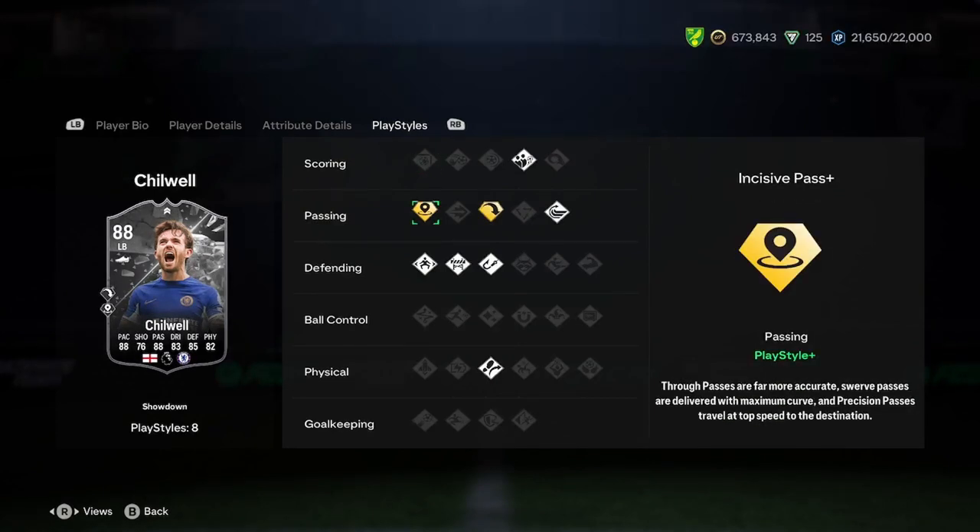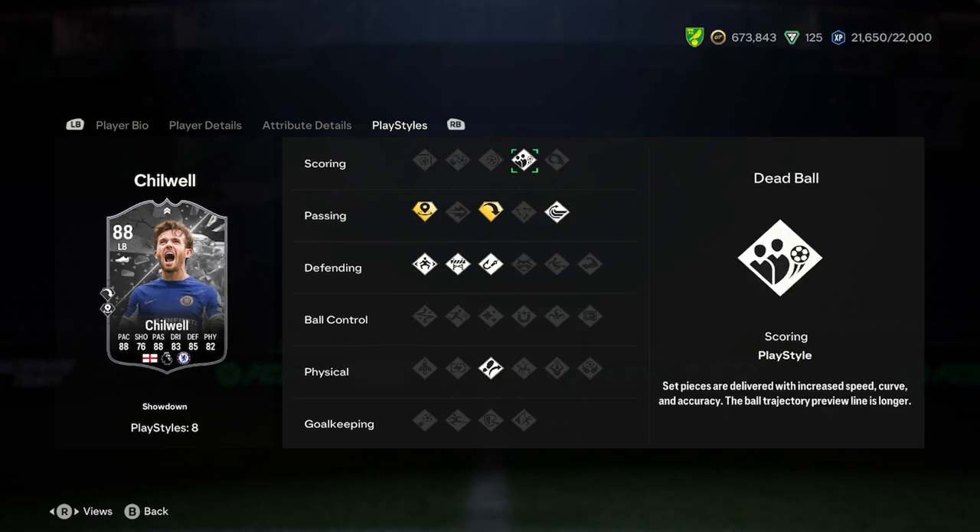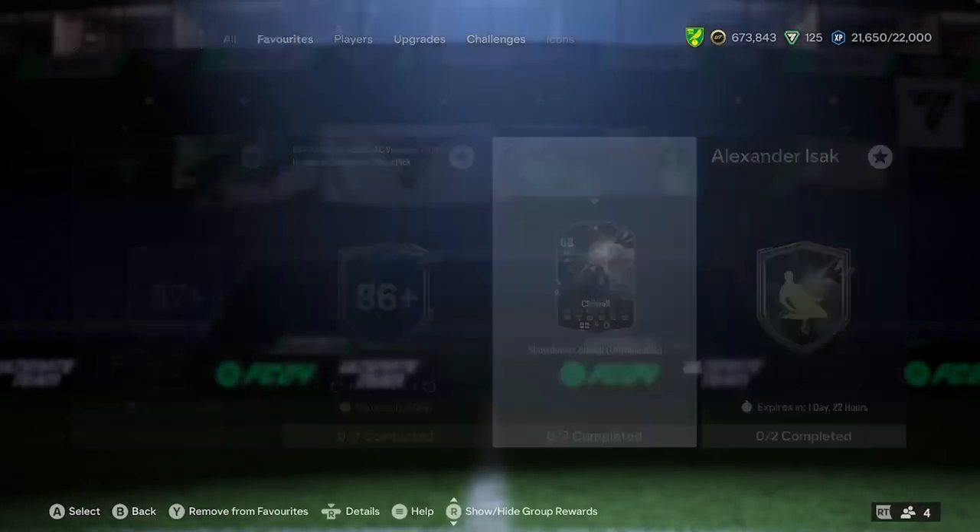On passing, he's got incisive pass — these are really good for a fullback because you can just ping it wherever you want. Dead ball, whip pass, jockey, block. Really, really nice card actually.